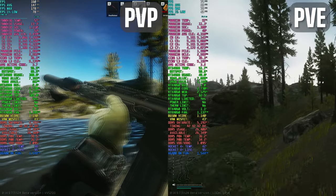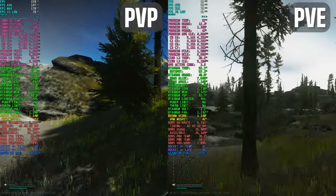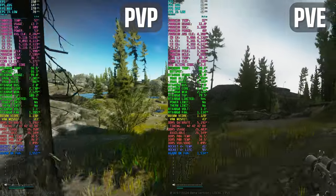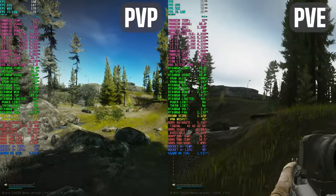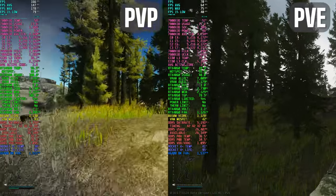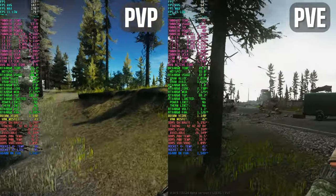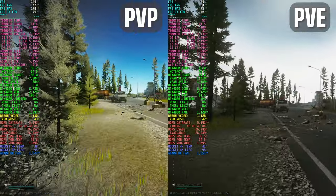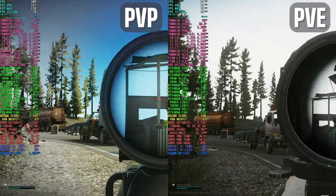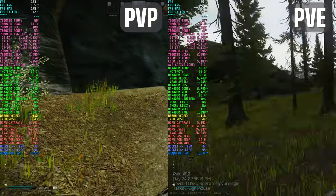I've been receiving a lot of requests to compare PvP versus PvE performance, so for this test I brought out my 7800X3D using a 4060, playing at 1440p FSR 2.2 balanced with medium textures. I chose Lighthouse as my test map because it's particularly demanding due to the presence of numerous AI including scavs and rogues in every raid. For those wondering why I'm not using Streets of Tarkov, that's the only map that remains server-sided and performance should be pretty much equal between PvP and PvE.